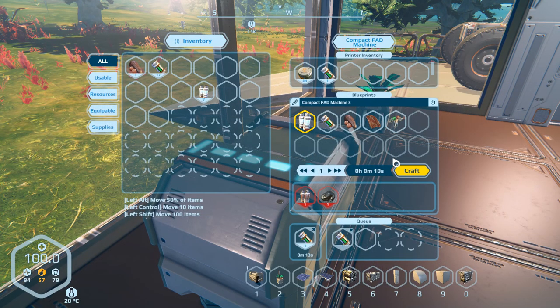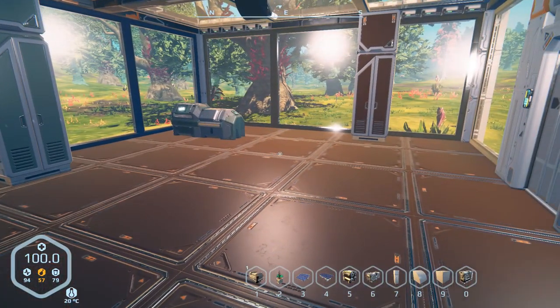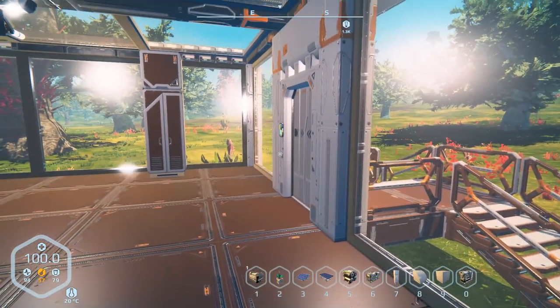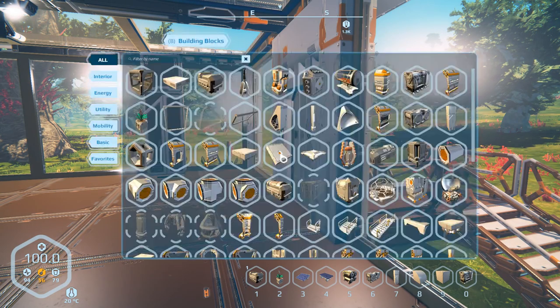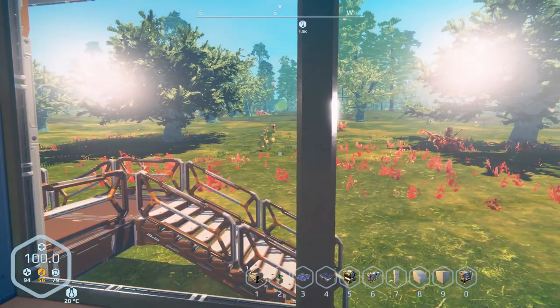Hey everybody, it's BC here and welcome to another episode of Planet Nomads. Just getting a little bit of bio paste together because we got to go on a bit of a journey today. I was looking at what we needed to get going, because we're gonna have to get some cobalt to get the hover pads up and running so we can start doing some interesting things.